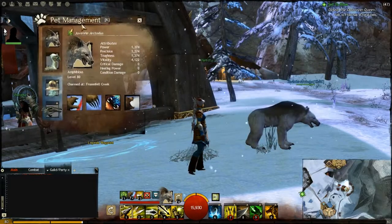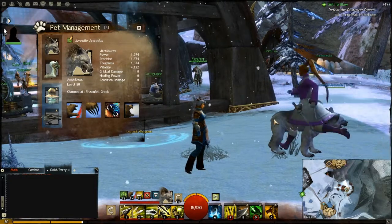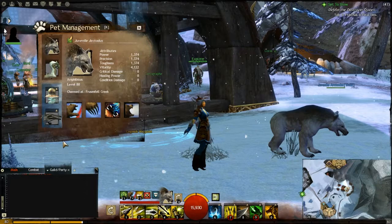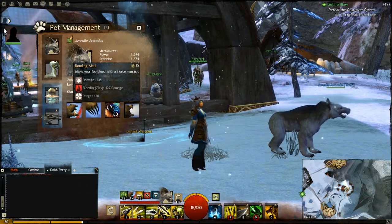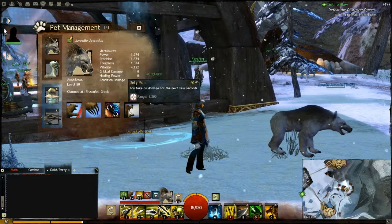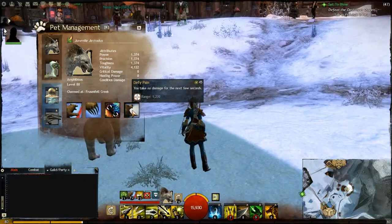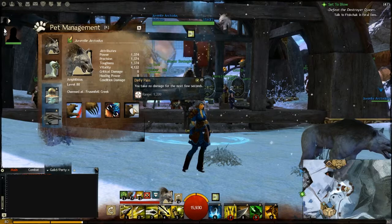Here are the attributes at level 80 for the Arctodus. He is considered a bear, and bears have the most hit points of all the pets. The abilities are: Rending Maul, which makes your foe bleed with a fierce mauling; Slash, where you slash your foe with your claws; Bite, where you bite your foe and regenerate health; and Defy Pain, where you take no damage for the next few seconds. So if you really need a tank pet, this would probably be a good one. Pretty well balanced, and I really like this last ability, Defy Pain.